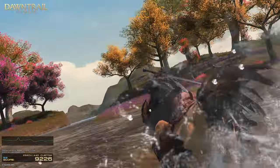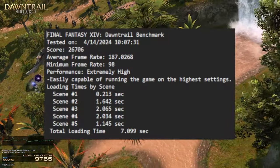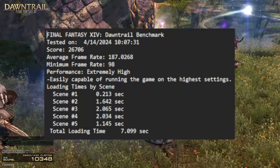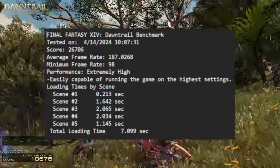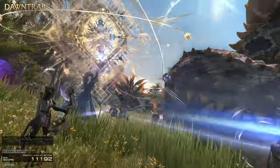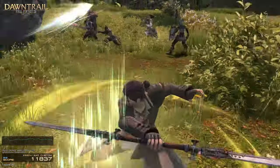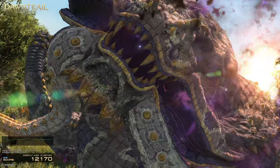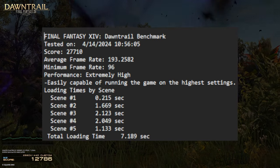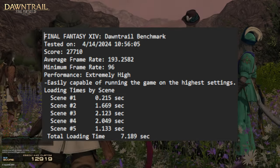With the framerate threshold set to activate when framerate drops below 60fps — which again, just doesn't happen on this machine — the DLSS average framerate was 187.0268, with a minimum framerate of 98. This test was done without recording, for a total loading time of 7.099 seconds and a total score of 26,706. The next test was AMD FSR again, which did shockingly well — average framerate of 193.2582, minimum of 96, total loading time 7.189 seconds, and a total score of 27,710.